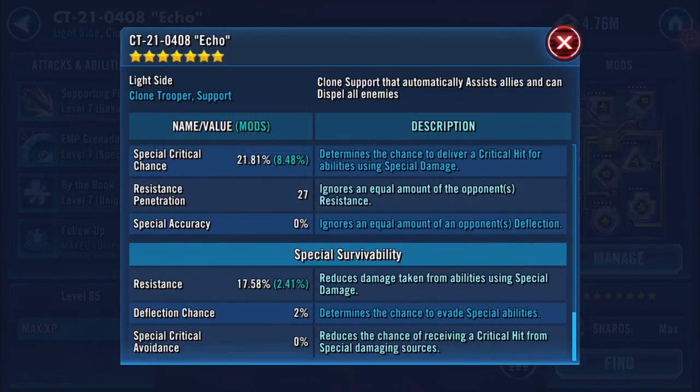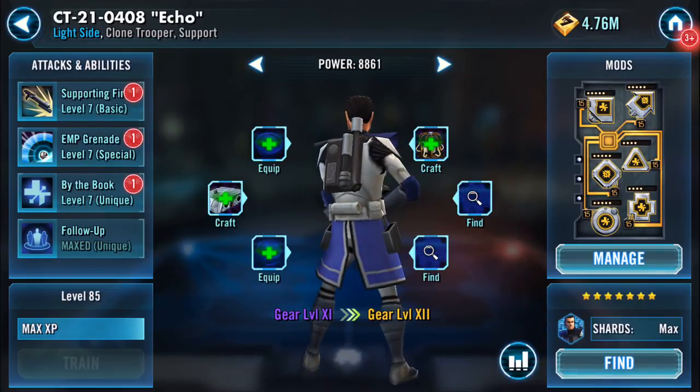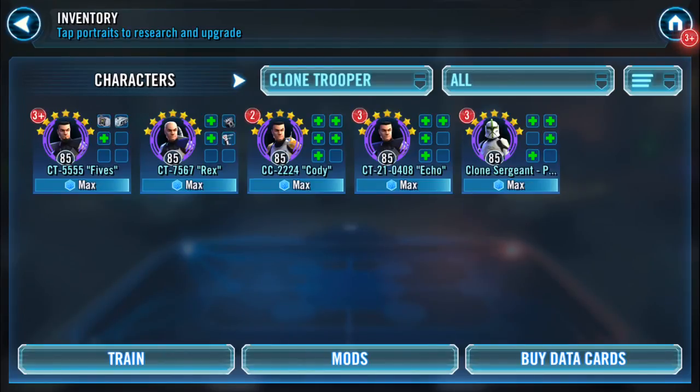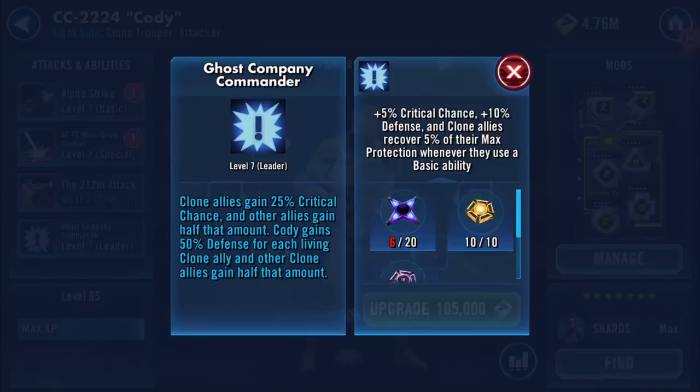And that's Echo done — all of my clones are now gear 11. Now all I've got to do is get a ton of zetas. I need 14 more zetas to have the option of popping that on. As you can see, applying it will give 5% on critical chance, 10% on defense, and clone allies recover 5% of their maximum protection whenever they use a basic ability.